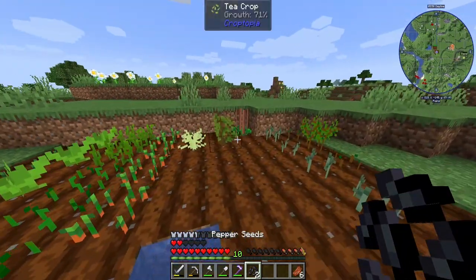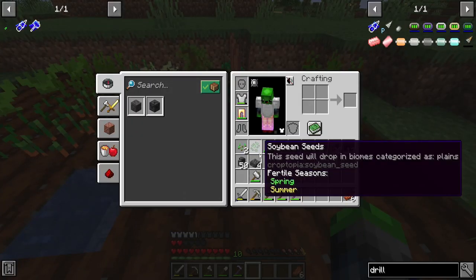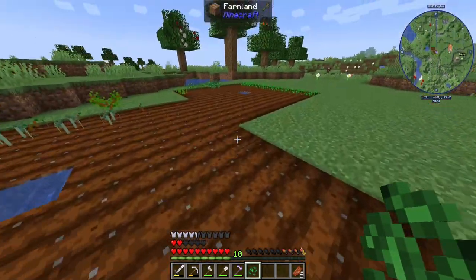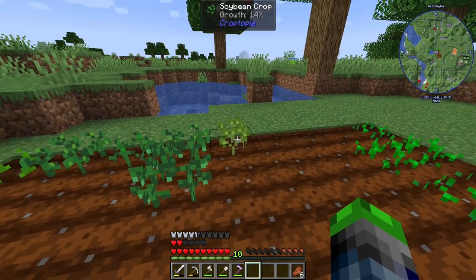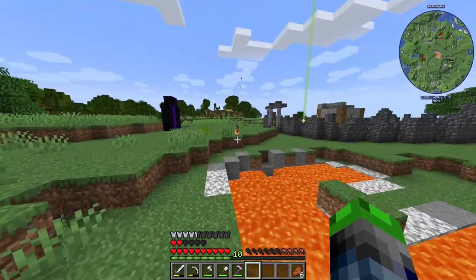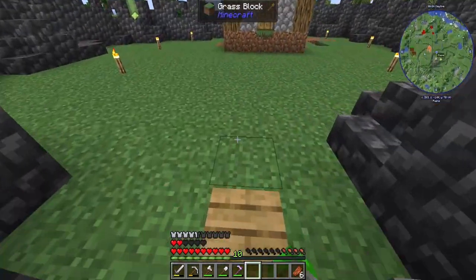Pepper seeds. One pepper guy, then we got two of those. We got mustard, pepper, and soybean. Strawberry - nope. It looks like soybeans get to go there. I already grew up to 14%, that was kind of neat. We're also going to fill in that lava eventually, but our place is looking really good.